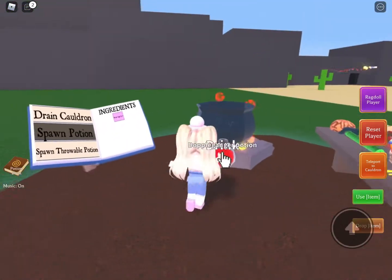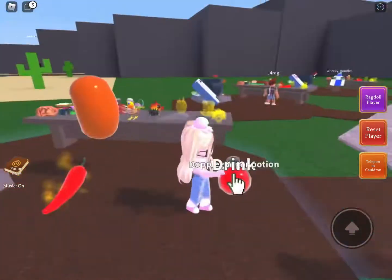Now spawn the potion. You have a red potion. Then drink the doppelganger potion.